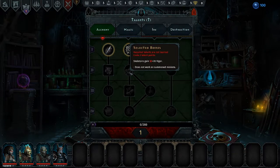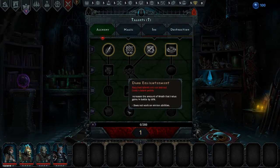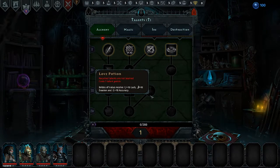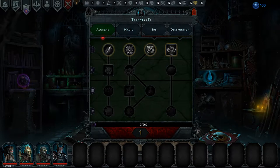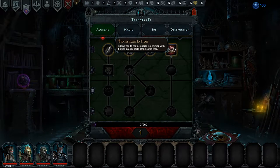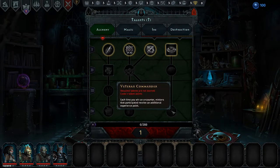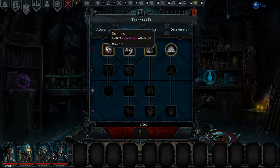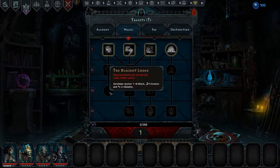As you complete battles or quests, you'll gain experience for Arrakis that will be applied to talent points here. The further down the tree you go, the more talent points it costs. Each one of the four trees represents a different potential strategy. Alchemy is all about enhancing your ability to create minions, as well as augment them, such as by being able to swap out parts for better ones.